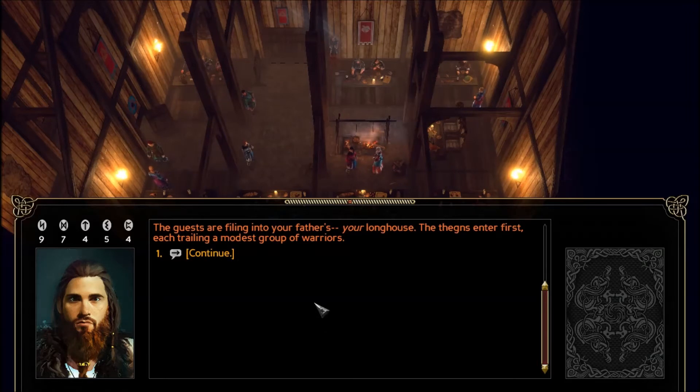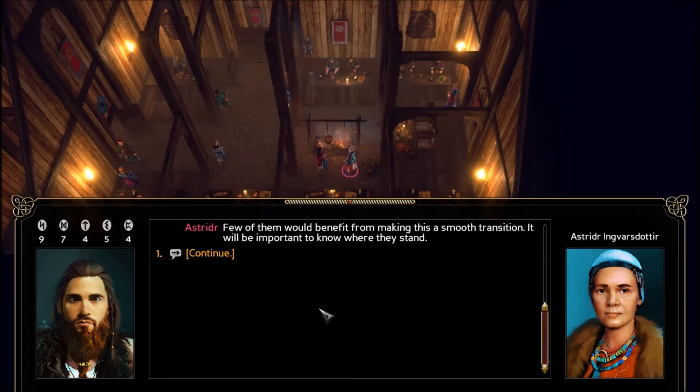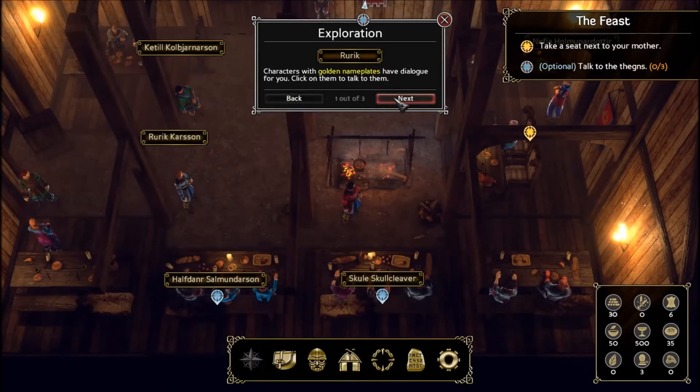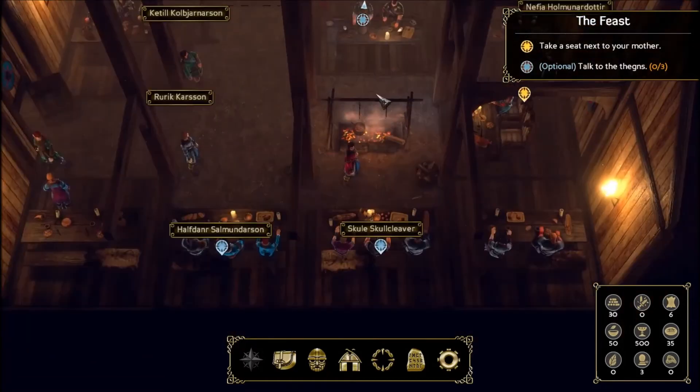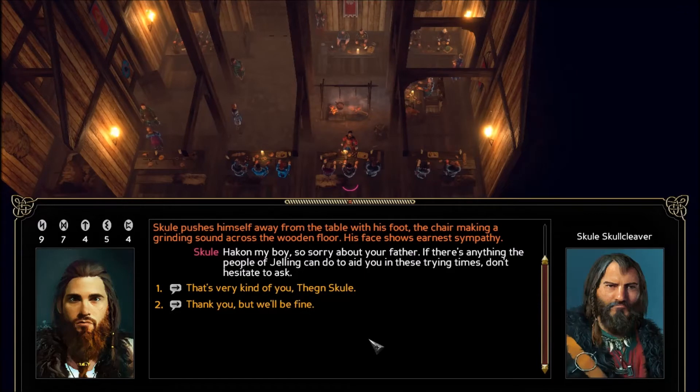The thanes enter first, each trailing a modest group of warriors. Your mother leans in to whisper a few words of advice before she takes her seat: 'You should greet each of the thanes before the feast begins, but listen well to their words. Few of them would benefit from making this a smooth transition. It will be important to know where they stand.' Characters with gold nameplates have dialogue for you — click on them to talk to them.